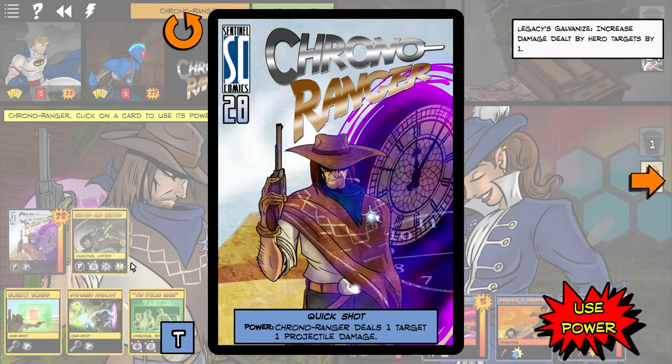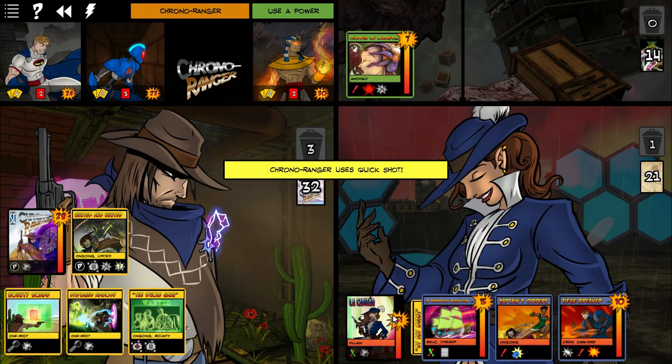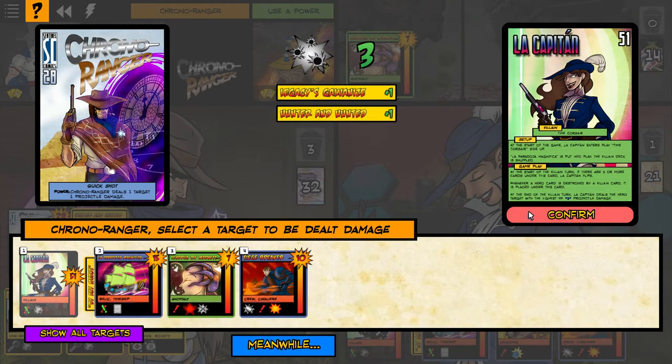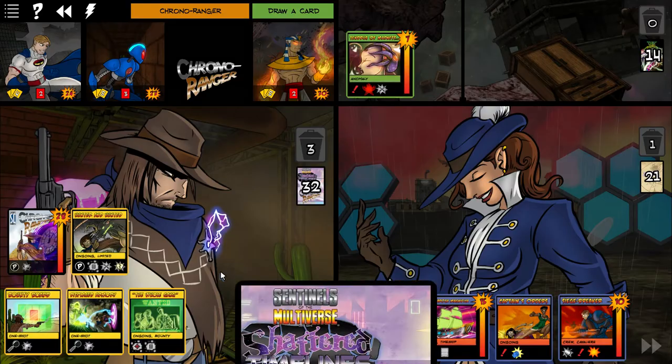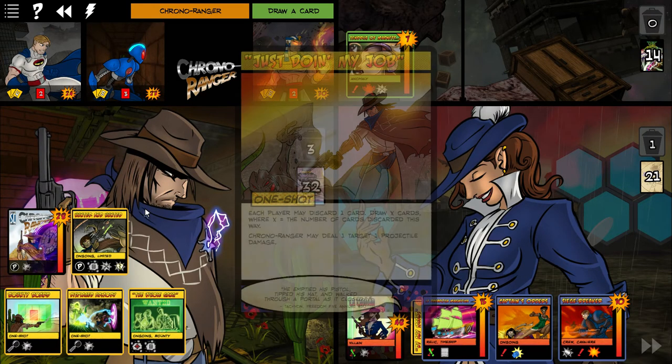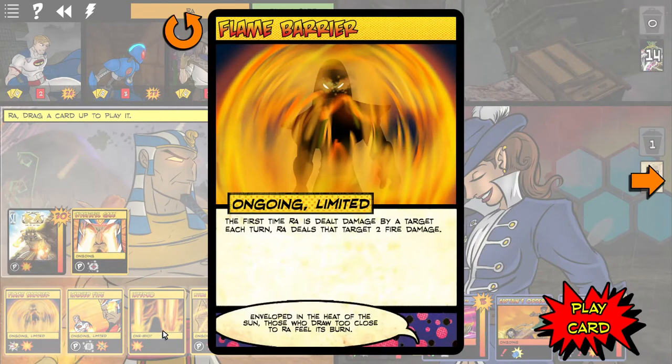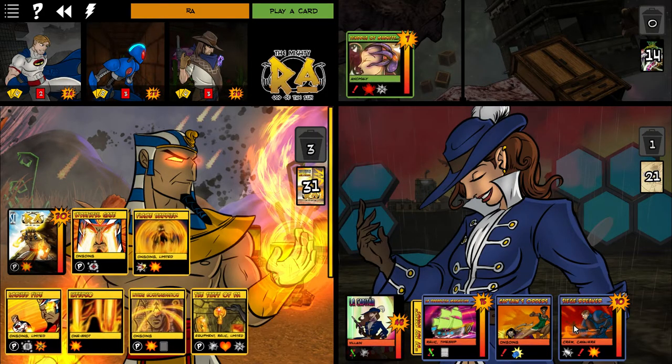Chrono Ranger is now going to be a little more powerful. Let's hit the Captain for three. Ra's turn — first time Ra is dealt damage by a target each turn, Ra deals that target two fire damage. Let's put that out of play.